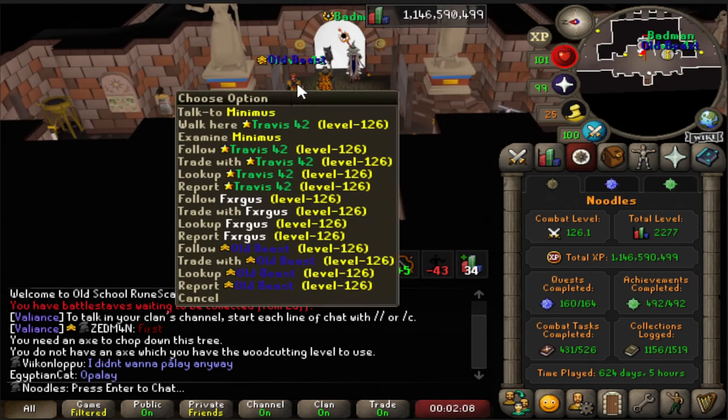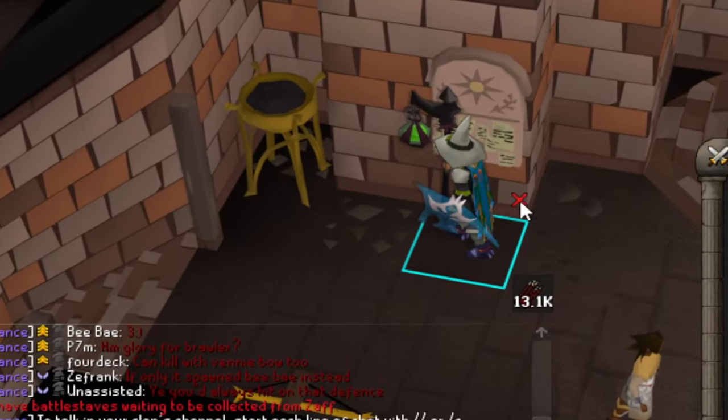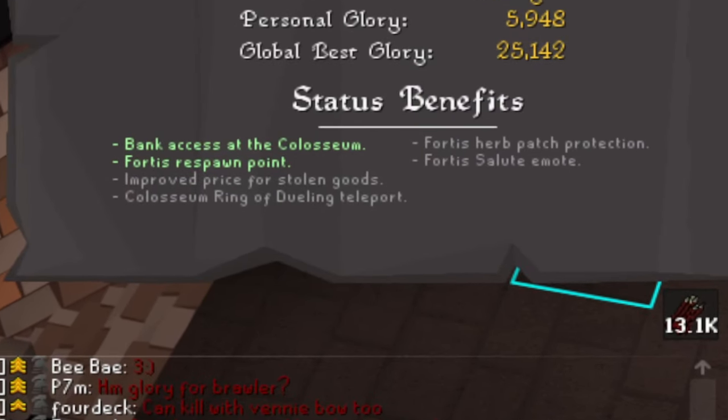When you enter the Colosseum you won't have enough glory to use the bank chest, so you'll need to use the one outside. To check when you have enough glory you can use the scoreboard and it will tell you what you have unlocked currently.